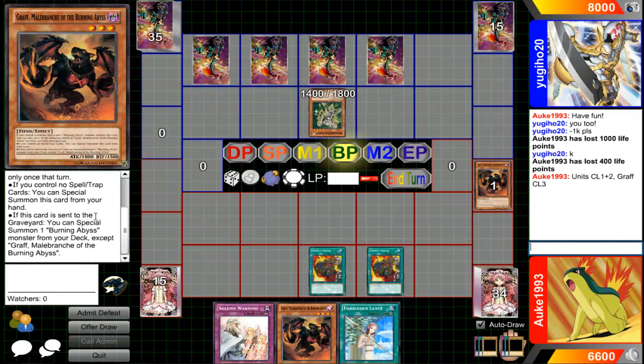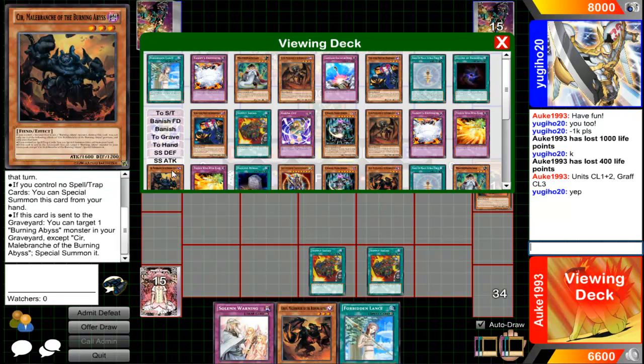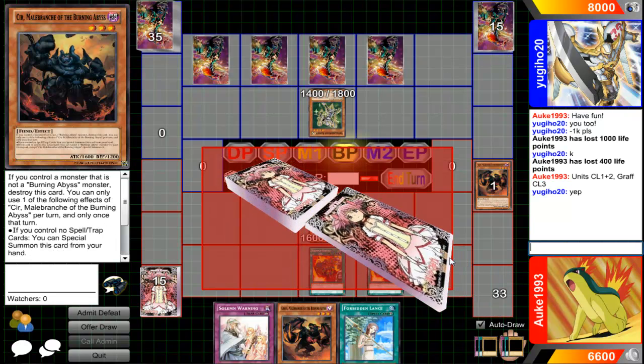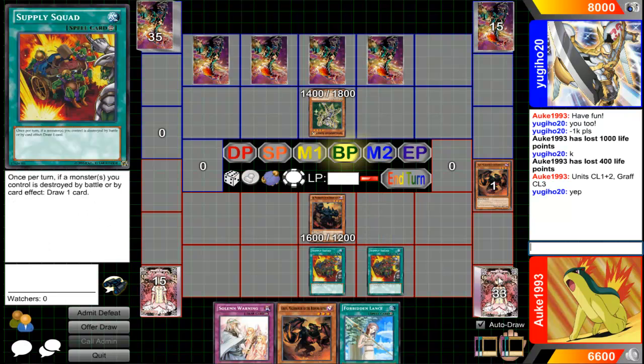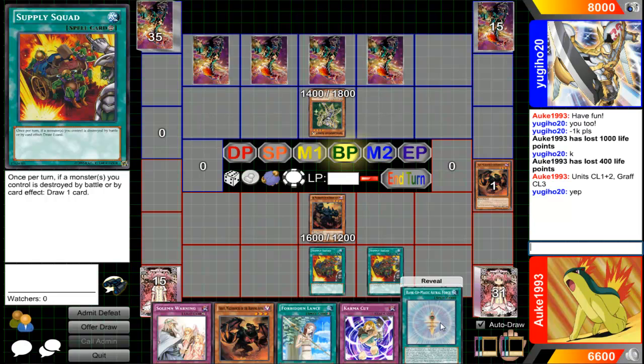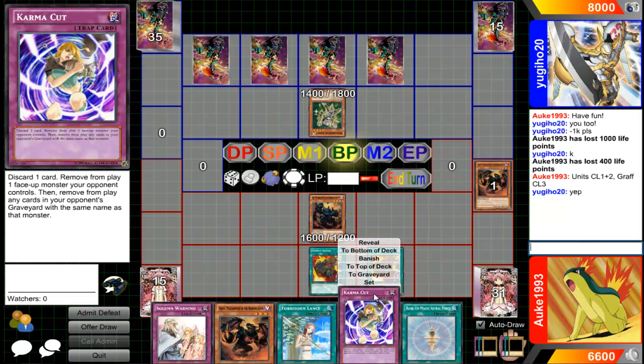Okay, now special summon a Burning Abyss monster from my deck. I wanna really shout like a Japanese name, but these things don't have a confirmed Japanese name. And now I draw two cards — because that's fun. Astral Force... got my card.